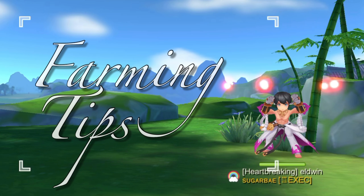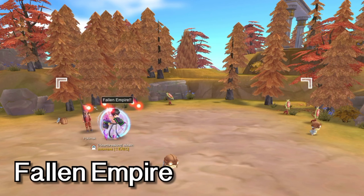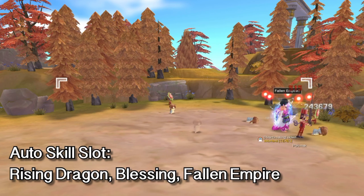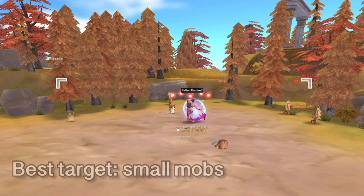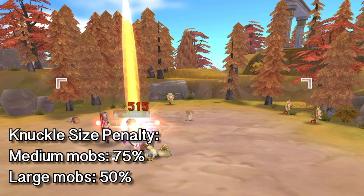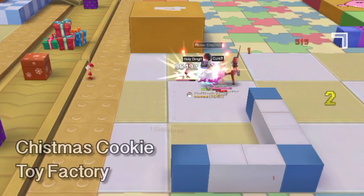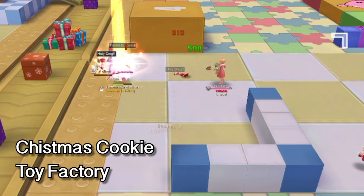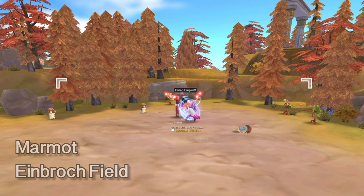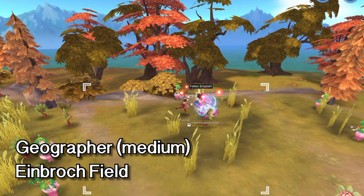Now that we've set everything up, let's head on to farming. Our main skill for farming would be Fallen Empire. For the auto skill slot, prepare Rising Dragon, Blessing, then Fallen Empire. It is best to target small monsters as Knuckles have a 75% size penalty for medium monsters and a 50% size penalty for large monsters. Mobs such as Christmas Cookie from the Toy Factory and the Marmot from the Inkbrook field would be ideal. However, if you have enough damage, you may also target the Geographer from the Inkbrook field.